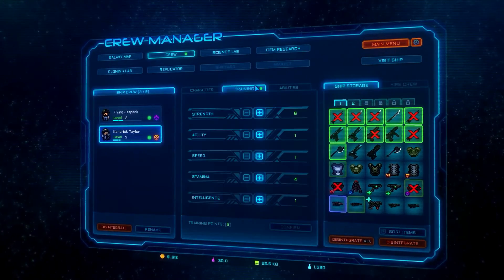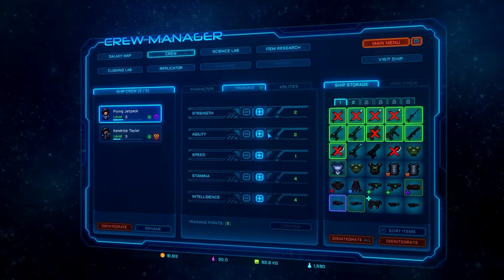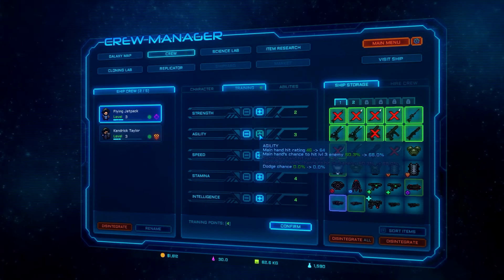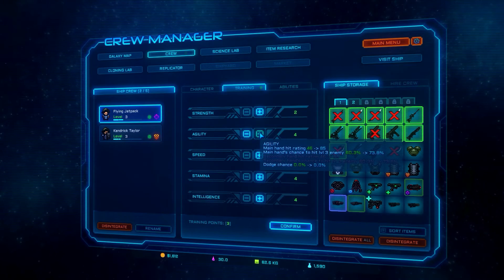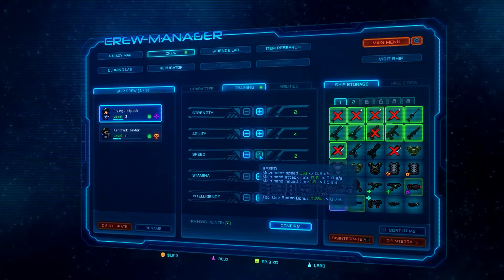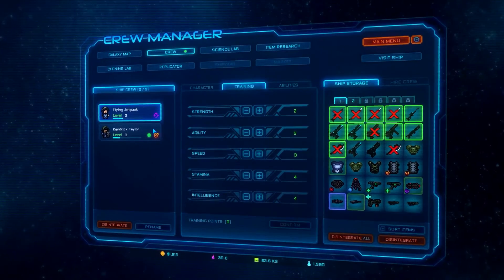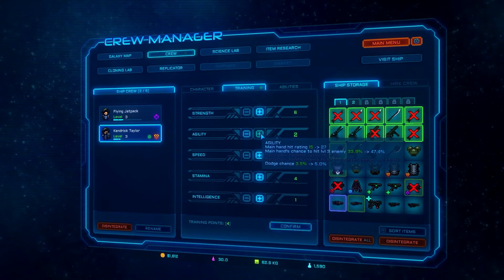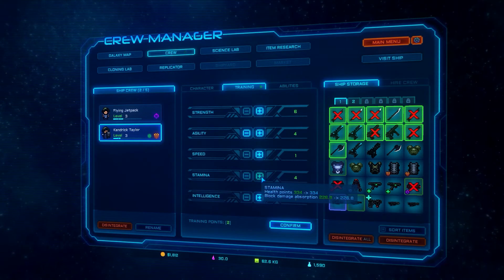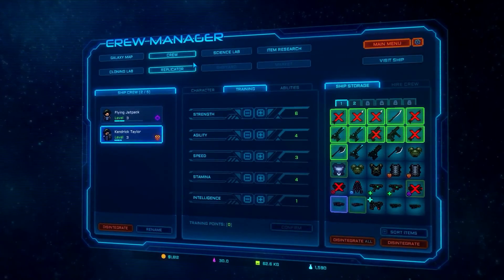Time to train. Flying Jetpack — let's give him two agility and some speed. Stamina's pretty good, but let's give him more speed and another agility — confirm. Kendrick — I need you to have lots of agility, let's give you three agility. You've got lots of stamina already, and some speed. There we go, awesome.